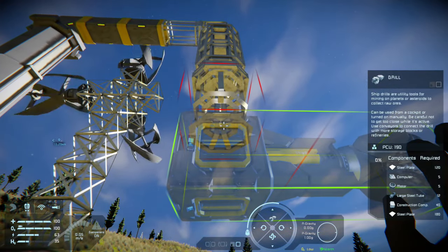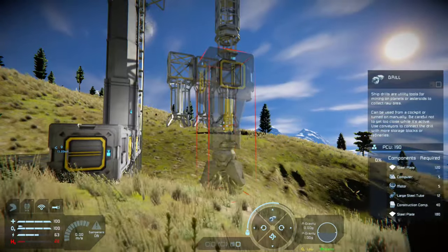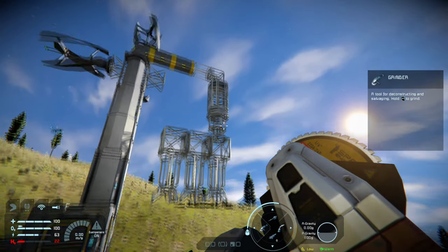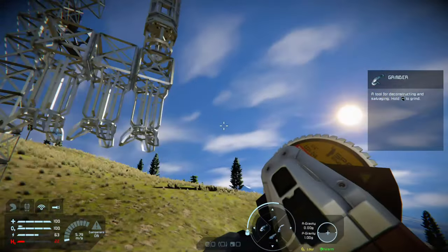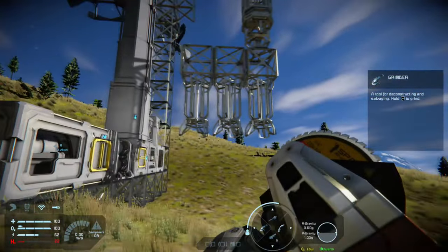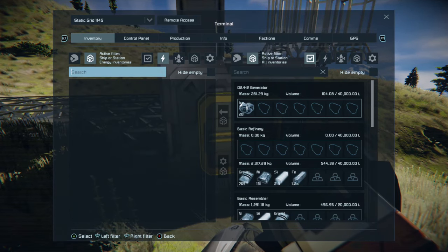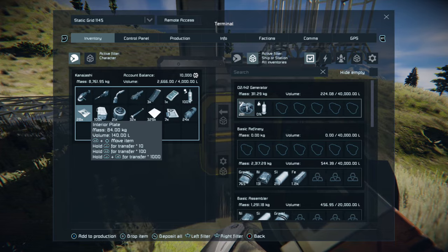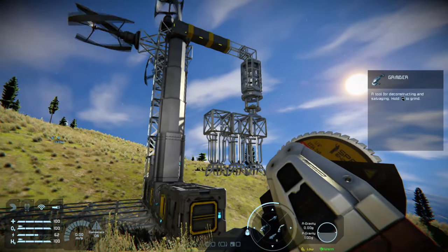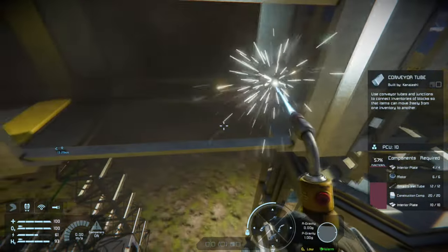I'm going to put on one drill, two drill, three drill. I'm also almost out of hydrogen. The idea is that as we push this down into the ground using these two pistons, this rotor is going to spin these drills around and create a five-drill-wide borehole all the way down — so we're not just getting material from three drills, we're getting an entire circle of materials.